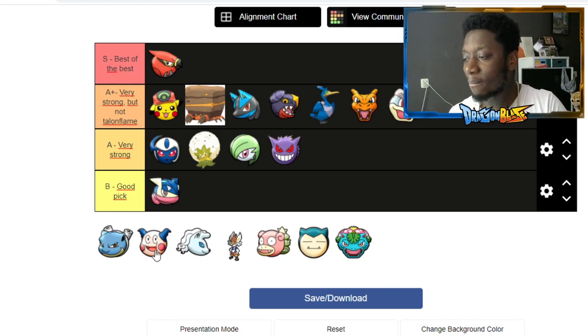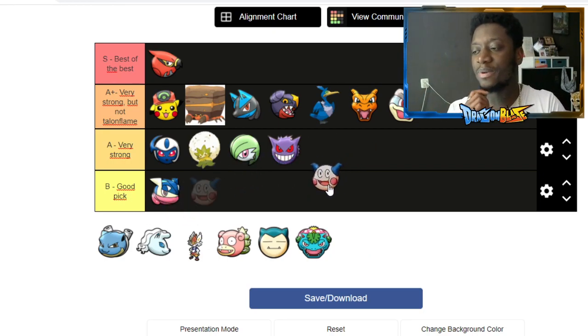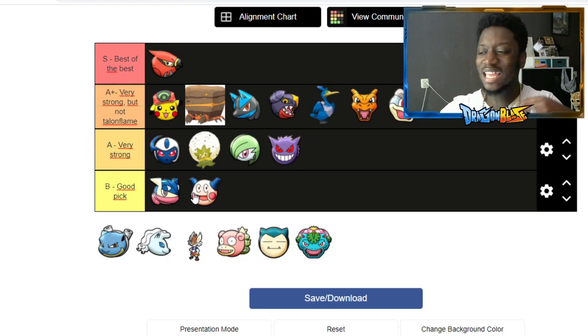Mr. Mime was interesting — the first time I fought against and played with Mr. Mime it was very good, but after that it was kind of just okay. I want to put him in 'good pick' because he isn't 'very strong.' He could still use a bit of work. He's a nice support and he does barriers well but he isn't crazy. I saw Mr. Mime a lot the first day or two, then he kind of disappeared.